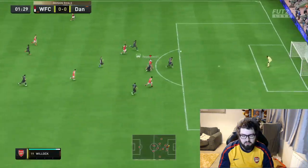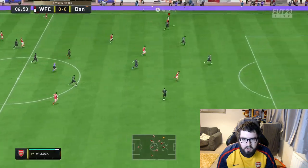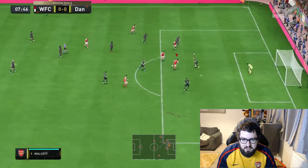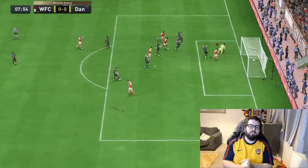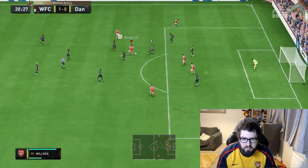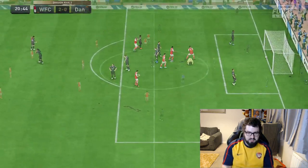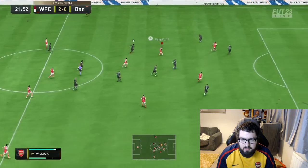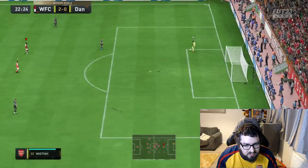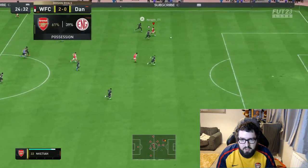Willock making a nice run forwards, but he got dispossessed right at the end there. Willock is on the ball — nice passing. Oh, that was a good pass from Willock to Walcott there. That wasn't too bad of a pass. I think that might have been another Willock assist for Walcott as well. Willock is actually showing some good passes in this game right now. Another perfect pass from Willock.